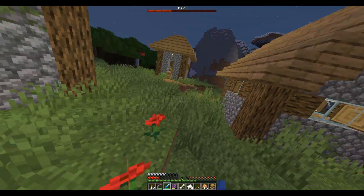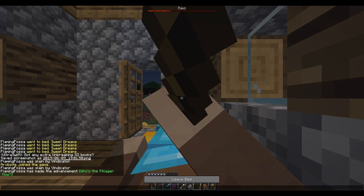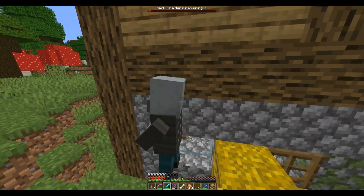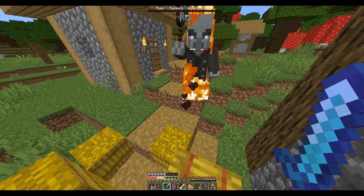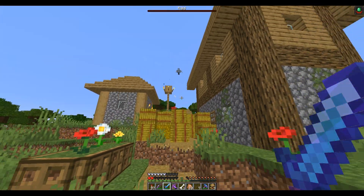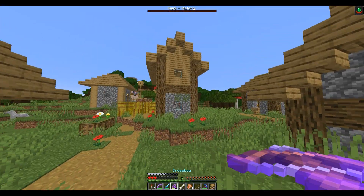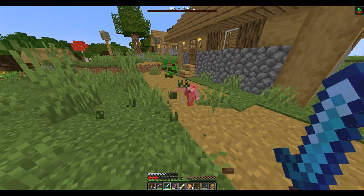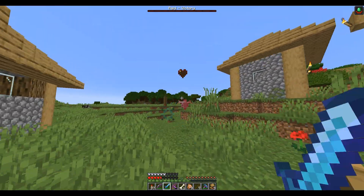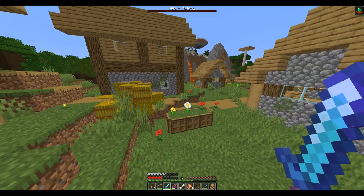I just realized why they're all there — that's the last bastion of life in this village. Calm down, you can do this. Just this guy left. There's a Vex. Guess I'm the hero of the village. I would get an advancement here but I already got it when a raid came to my base, because I technically had one bed in four villages.